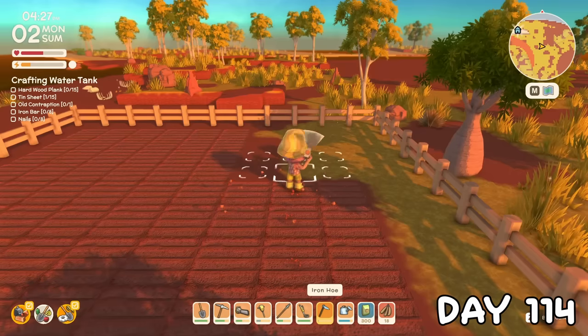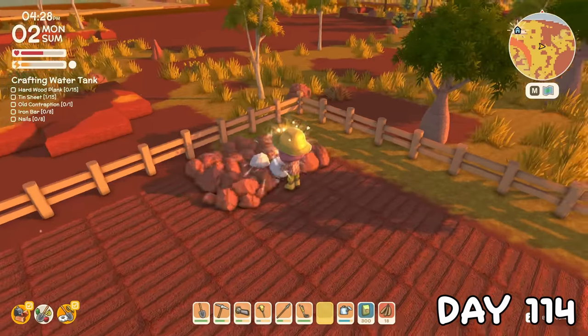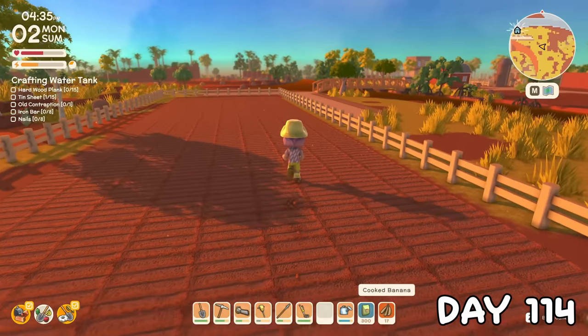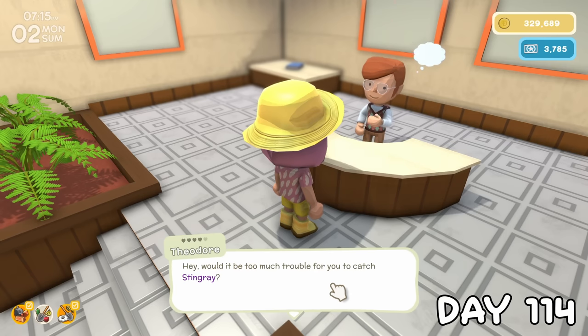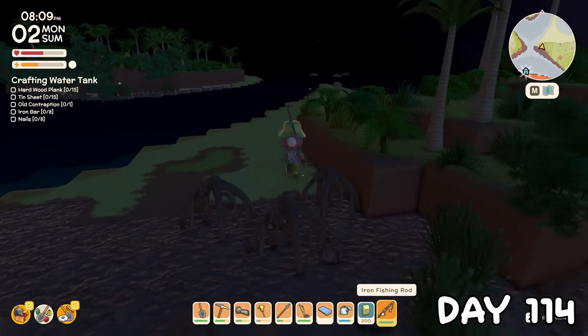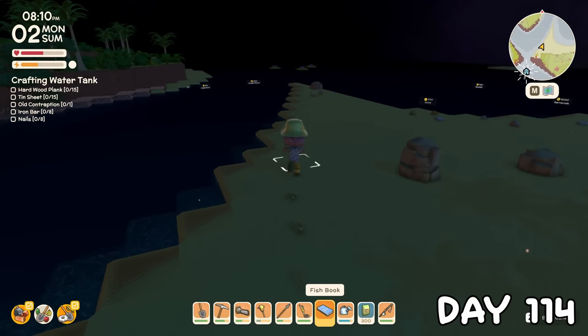Except when I was almost done with tilling, my hoe kind of broke, and Rain closes at 4. I drowned my sorrows in grilled bananas and stormed off home. Theodore asked me to catch a stingray — I'd not even seen one of these before, so I decided to oblige his request. Luckily I'd recently obtained the fish book, which makes things infinitely easier. The question marks indicate a new fish, so our chances were pretty good.